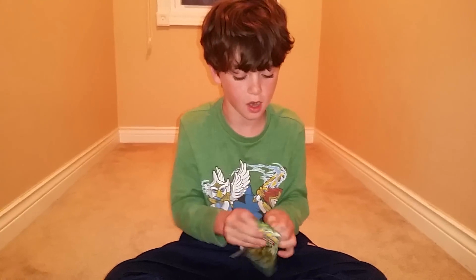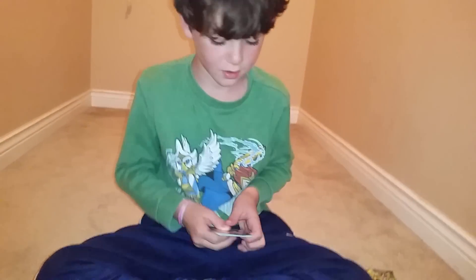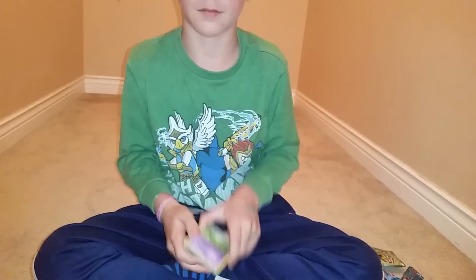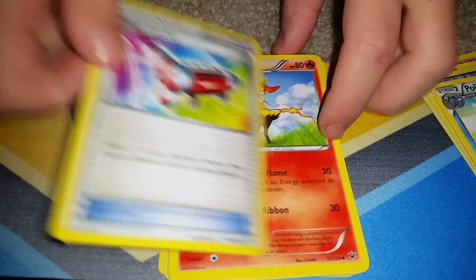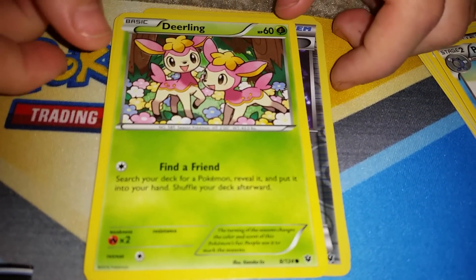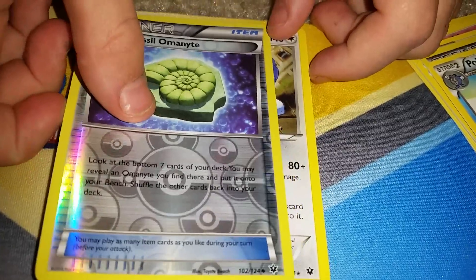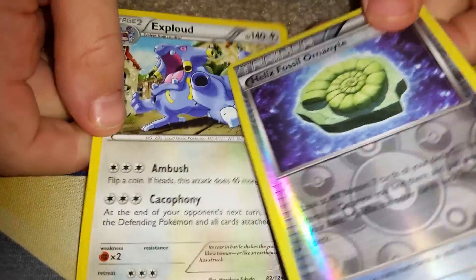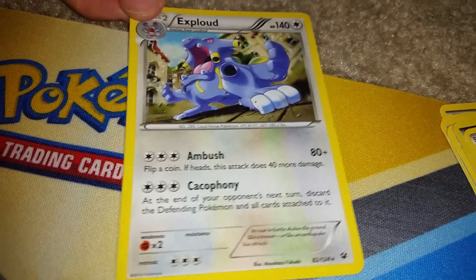Next card would be Fates Collide. Fates Collide, you said? Yes. And who did you say was the character on that pack? Delphox Break. That would be really neat if you could get a Delphox Break in the actual pack. Mega Catcher, Carbink with the ability Safeguard, Jigglypuff, Biru, Diancie, Snubbull, Delphox, Omanyte — Reverse Holo Uncommon. And the rare is Exploud. How do you pronounce it, guys? Let us know in the comments below.